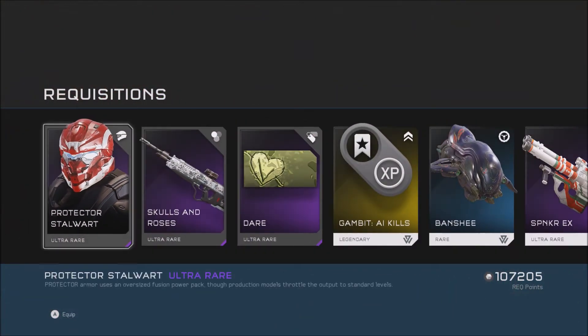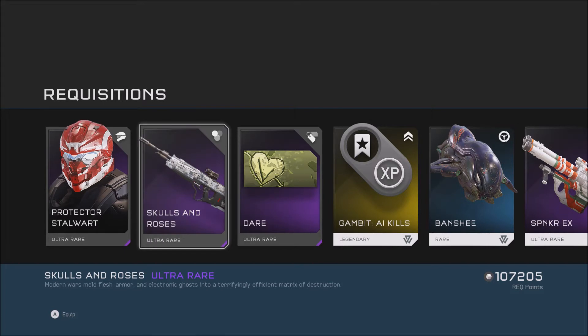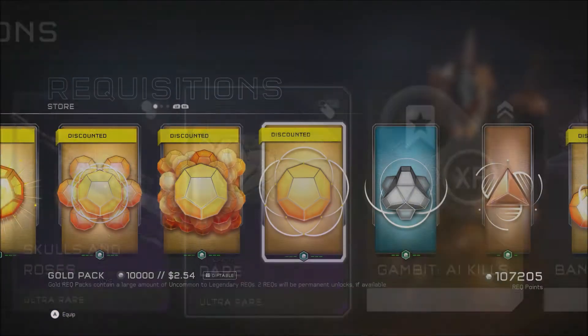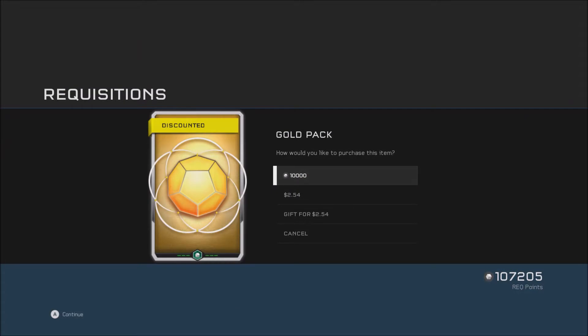Okay, Protector. Stalwart — or Saltwart. Skulls and Roses — that's pretty cool. Emblem, I'm not going to use that, but I do like that skin on the gun.